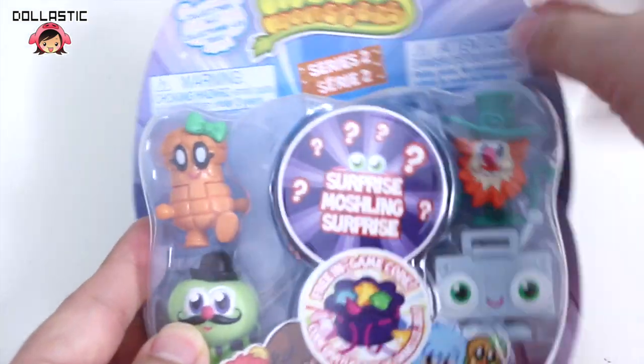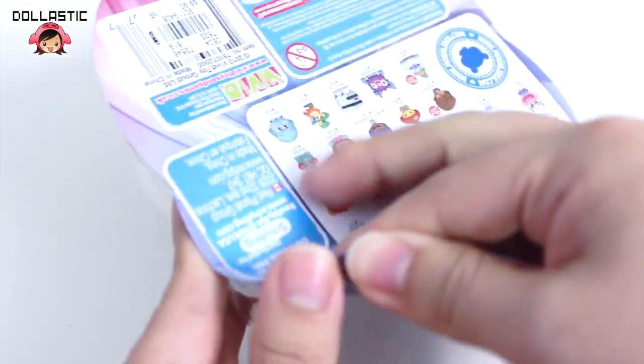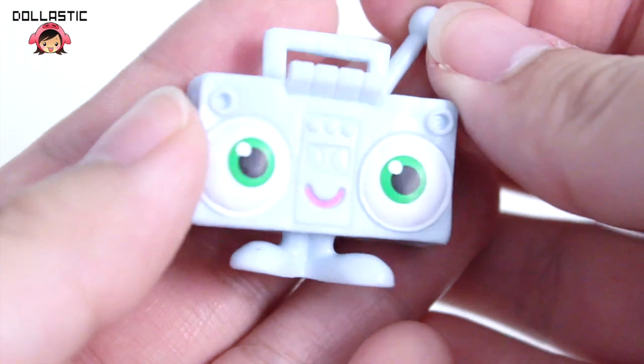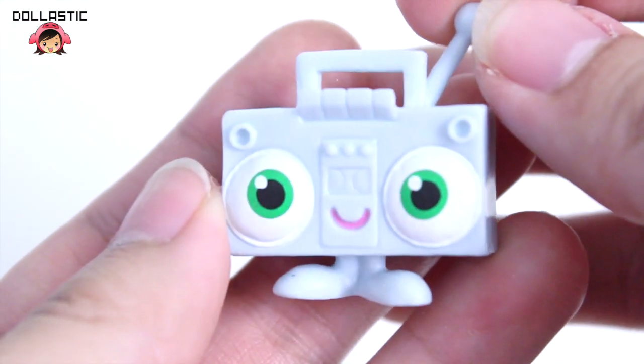Now here is my second one, which is Series 2. Let's see which one I've got inside. Open please, open nicely — don't rip too much. There you go. The first visible one I got is Hip Hop, which is a stereo, and he looks super cute.